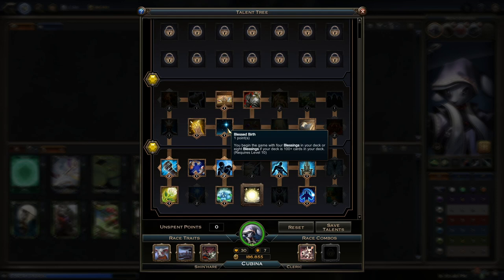Next one, Blessed Birth — you begin the game with four blessings in your deck, or eight if you have 100 cards. You start with four, then on the second turn you activate your character power and get two more — you're at six. They go up one space every turn, and if you ever play one, they move up again. Usually they tend to get cluttered because of all these talents combined. This is really where the magic happens. It's a very powerful talent and also a bridge talent — we're looking to get to two talents adjacent to it, but it's very powerful on its own.